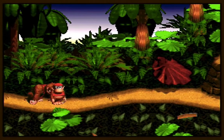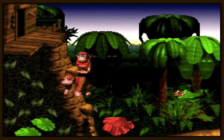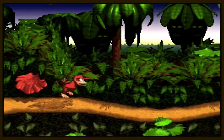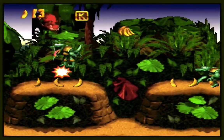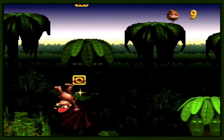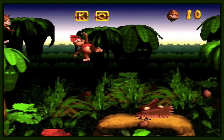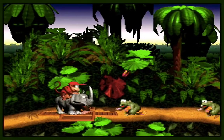We can break open a barrel to get Diddy Kong. Diddy is my favorite Kong in this game. No offense to Donkey, but I think Diddy Kong is just objectively better in pretty much every way. And we can kinda just cheat past part of the level by rolling on those trees there to get extra lives. And we come here and we get Rambi!